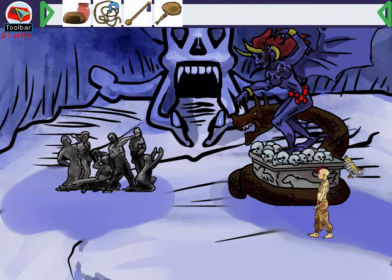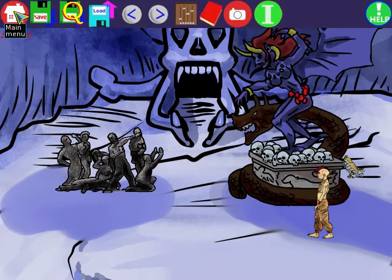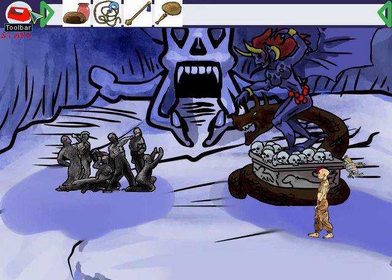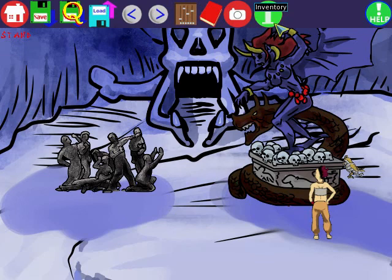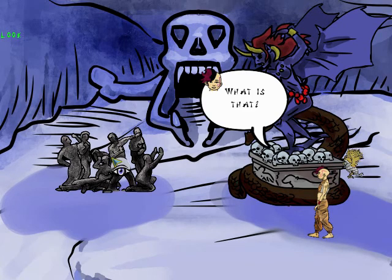In the first part of Defenders of Adakan, I had a bar that was both a toolbar and a bar for the inventory. For part two, I will split this up into two separate bars — one for the tools and one for the inventory. Similar to the first game, the bars will generally not be seen, but you can make them visible by moving the mouse pointer to the top of the game screen. To use Interact, you will generally need to be standing close to the object that you are going to interact with.